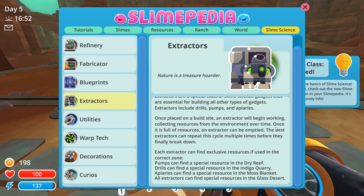There are also some important things to know about the different extractors. Extractors are a special class of slime science gadget that are essential for building all other types of gadgets. Extractors include drills, pumps, and apiaries. We have some drills we've built, we've unlocked the blueprint for pumps, and apiaries are something we'll have to unlock in the future. Once placed on a build site, an extractor will begin working, collecting resources from the environment — this basically takes a day. If you want to experience a cycle of your extractors, rest a full day and they should be ready the next day after a full in-game 24 hours.